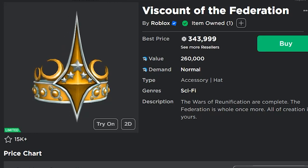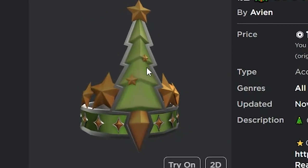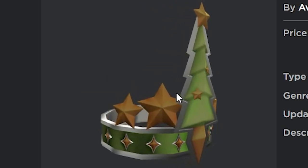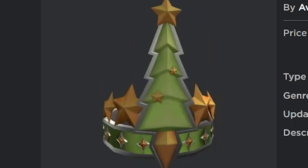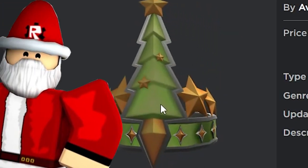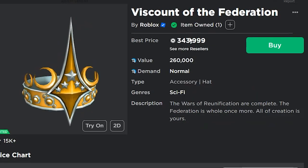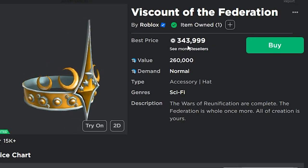This one is even crazier than the Banana one — it's literally the same thing, just retextured. This item does look really good though, I like how it looks, but still it's the exact same item, just the Christmas version instead. And you're only paying 188 Robux if you have premium, instead of over 300,000 for the original one.